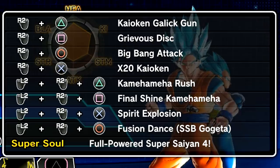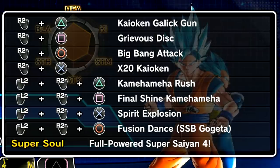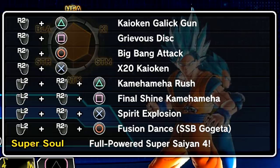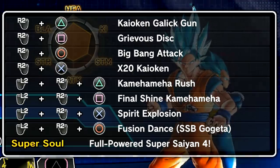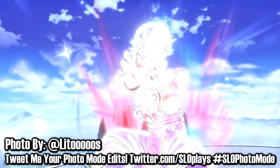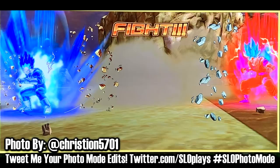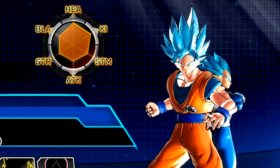We have Final Shine Kamehameha, Spirit Explosion, and the Fusion Dance into Super Saiyan Blue Gogeta, as well as the Super Soul Cruel Powered Super Saiyan Blue. Before we get into it, my friends, it would be amazing if you'd hit a massive like and subscribe — I would truly really appreciate it. If you guys want to see more Dragon Ball Xenoverse 2 content here on the channel, let's jump in and try out this new altered version.